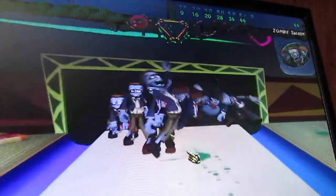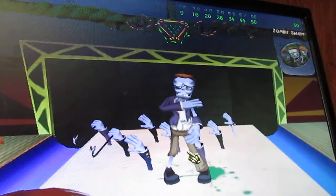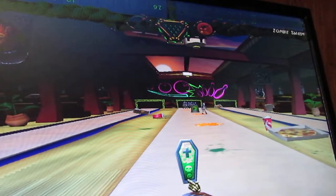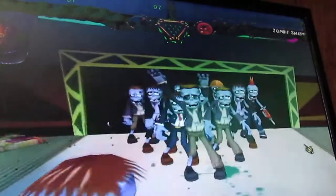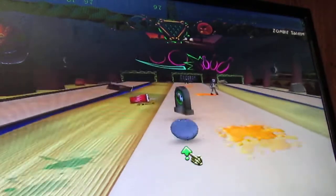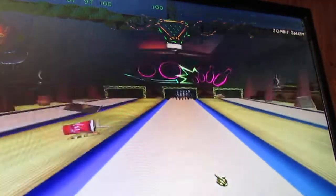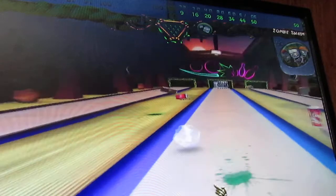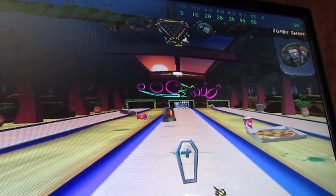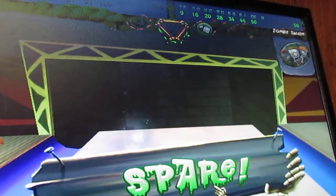Now, these power-ups — like we had that spin thing — you can use them to benefit you or to hinder your opponent, either way. They're getting rid of the gutters and running the honey, but that didn't really help us there. They just turned their zombies to ice, but they got a gutter ball. We did nothing to them on that round and they still got a gutter ball. We are at 100, they're at 60.